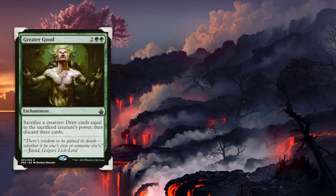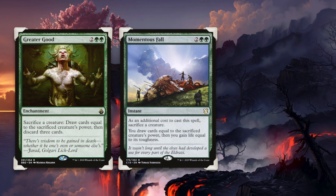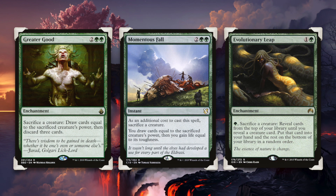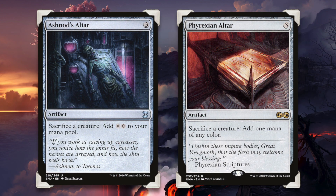Sacrificing him to Greater Good would allow for us to draw six cards and discard three cards. Sacrificing Uro at instant speed to Momentous Fall would allow for us to draw six cards, then gain six life. Or Evolutionary Leap would allow for us to sacrifice him to get another creature from out of our library. We could sacrifice him to Ashnod's Altar or Phyrexian Altar, hopefully giving us enough mana to play him a second time during the turn.